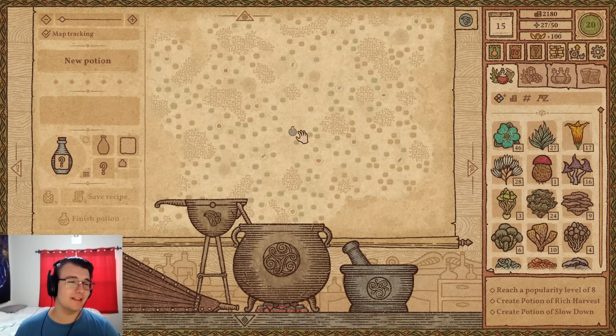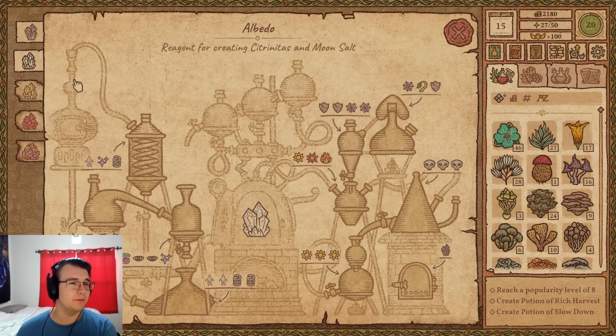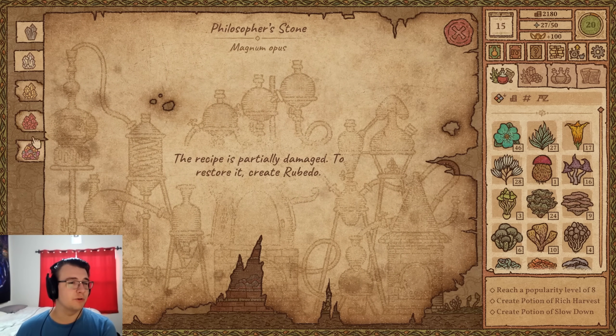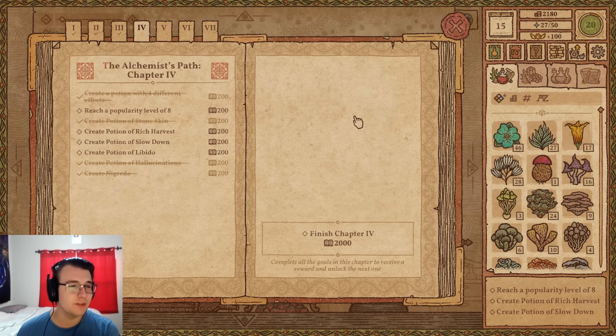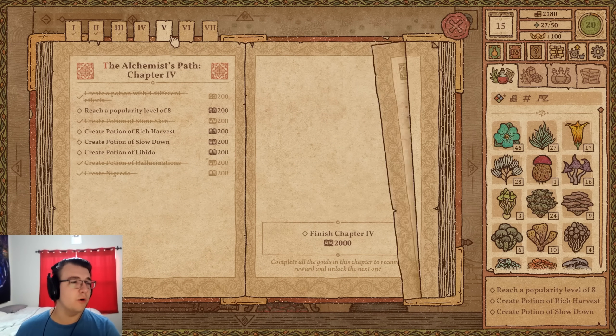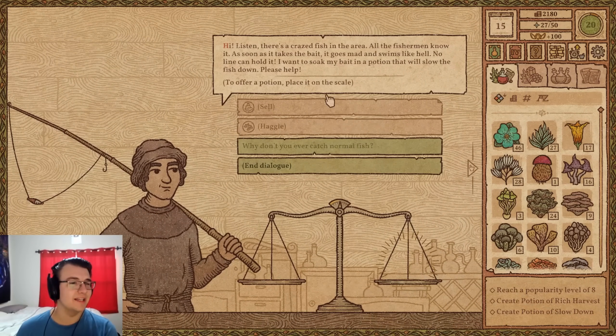Hey guys, Tyler here. Welcome back to Potion Craft — playing it today because it finally came out in early access. All the end game content finally got added, all the alchemy machine upgrades. You still have to purchase them, but it's possible now, so I'll be able to go along the quest to create the philosopher's stone. There are plenty of quests in the book with new potions and a seventh chapter.